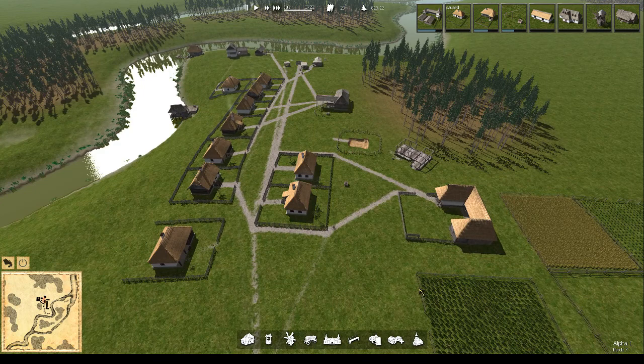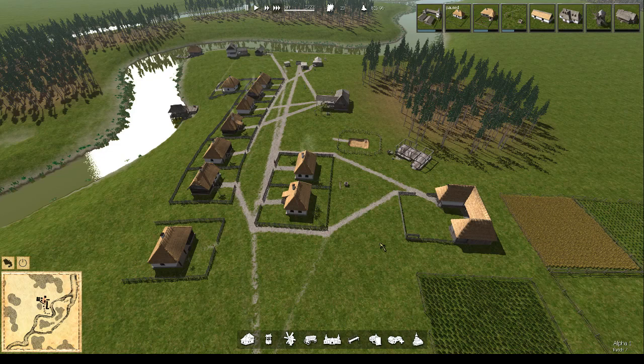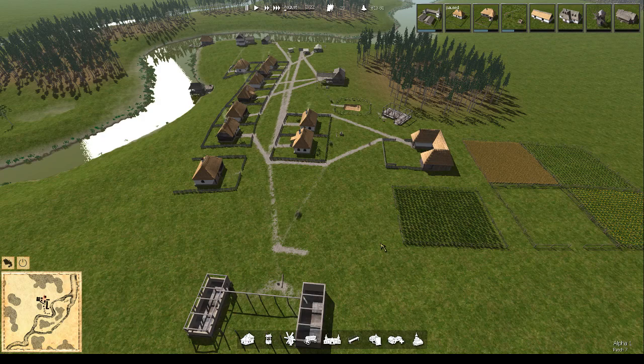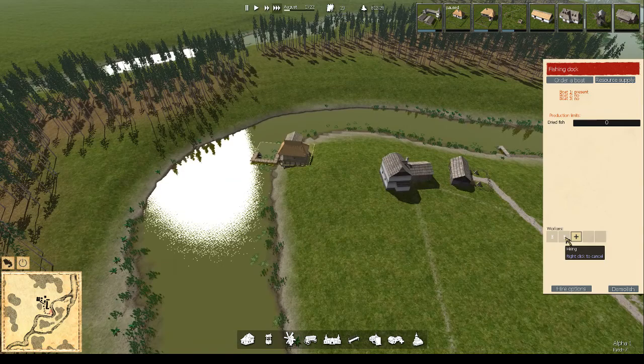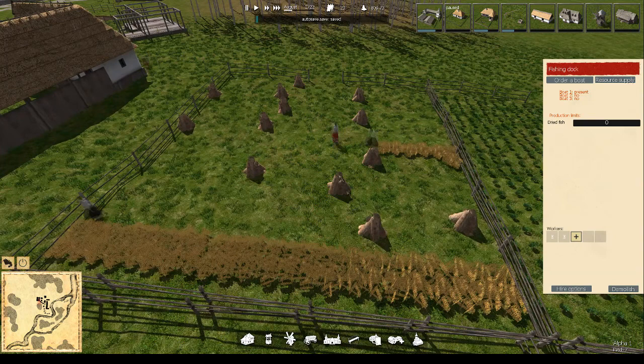We've got a couple of things on the build at the moment. The fields, if I click on them, are almost ready for harvesting. We'll keep going — it's August — and we'll be back either when the fields are ready for harvesting or when the chicken shed or cow shed is up. We've got ourselves a boat, so we're just after a fisherman now.